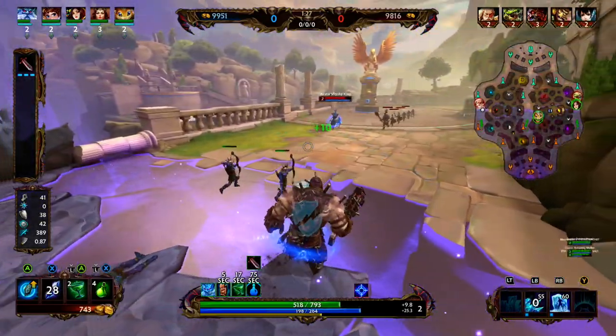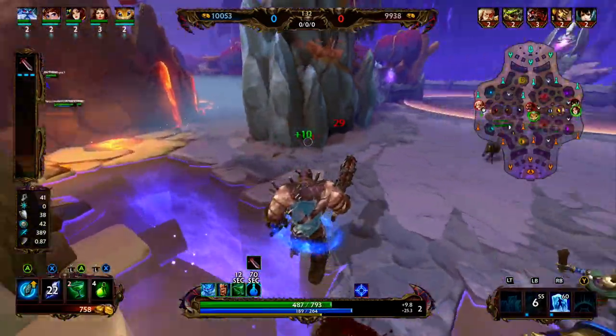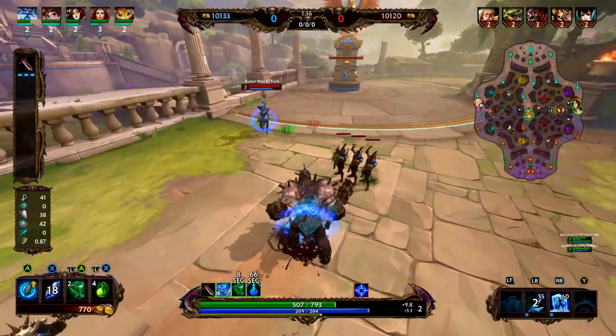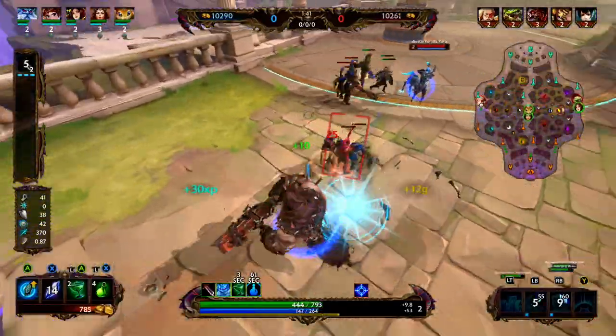In terms of the leveling order: we want to put a point into our two at level one, a point into our three at level two, a point into our one at level three, and a point into our two at level four. We want to max out our ultimate whenever we can, then max out our two, max out our three, then max out our one.